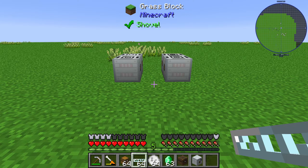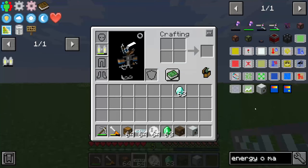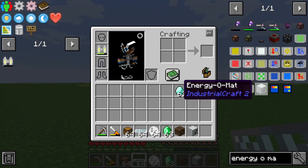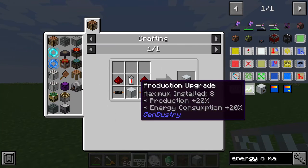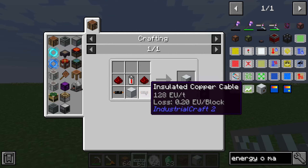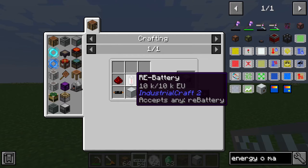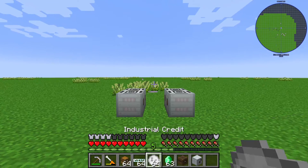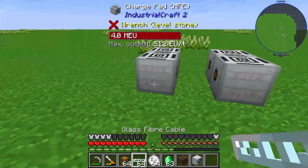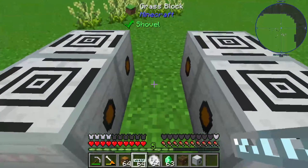Hello guys and welcome to a new Industrial Craft 2 tutorial. In this episode I will show you something about the Energy O-Mat. The Energy O-Mat is made by two redstone, two insulated copper cable, one basic machine casing, and one RE battery.